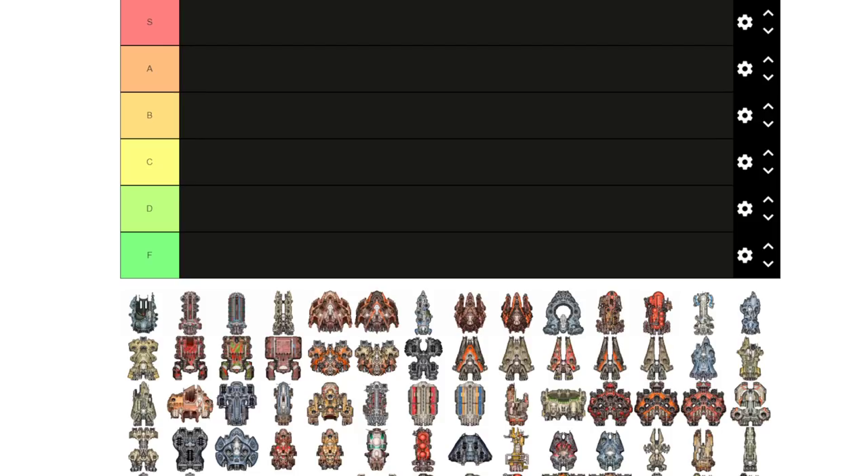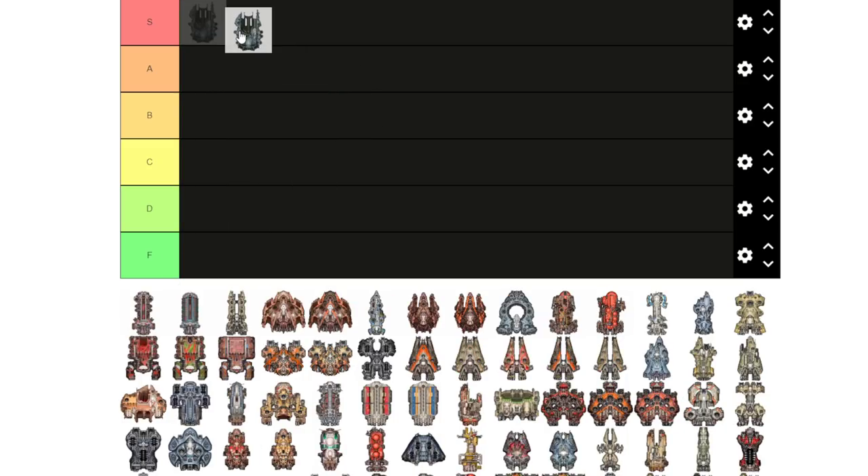Jumping right in, we have the Astral. The Astral is a great ship — it has very good shields and I think it boasts six fighter bays. Phenomenal carrier, great anchor ship, would strongly recommend.